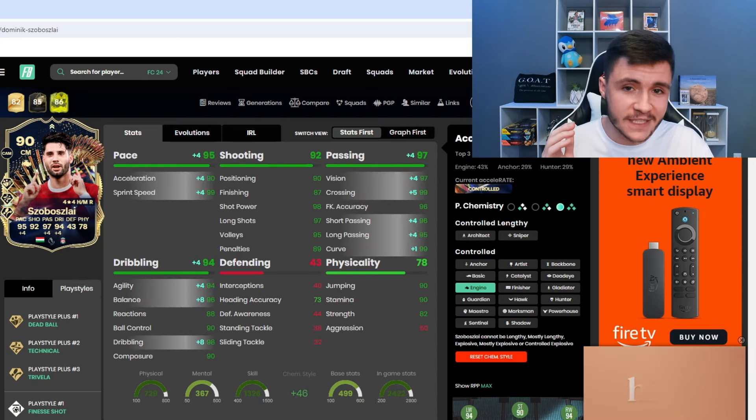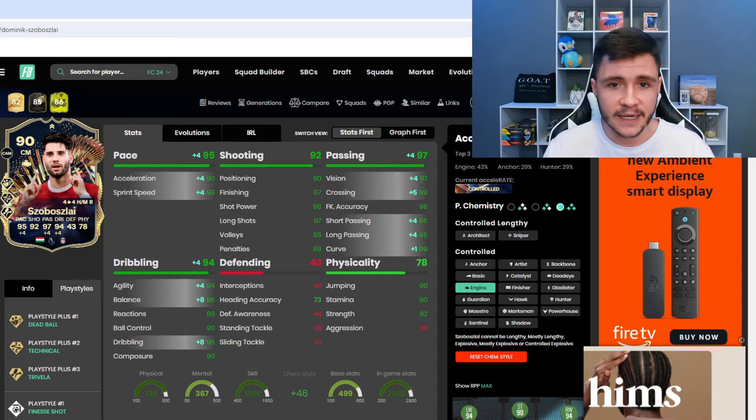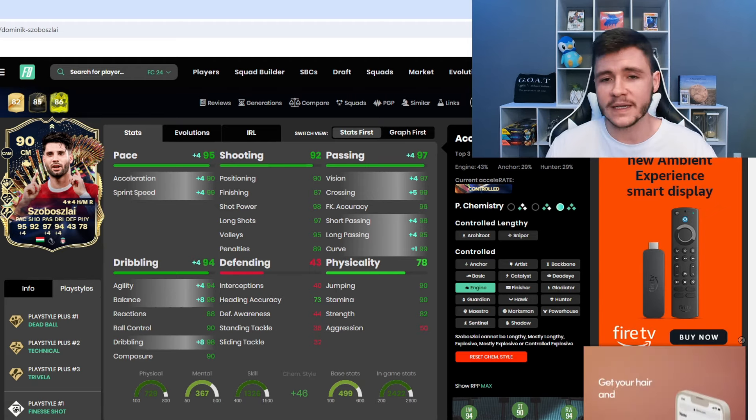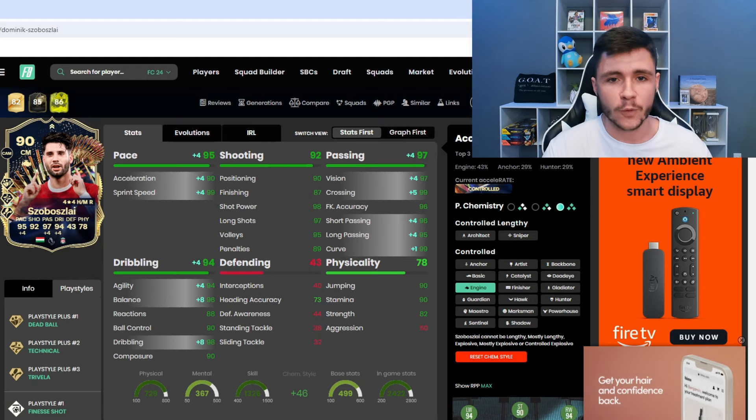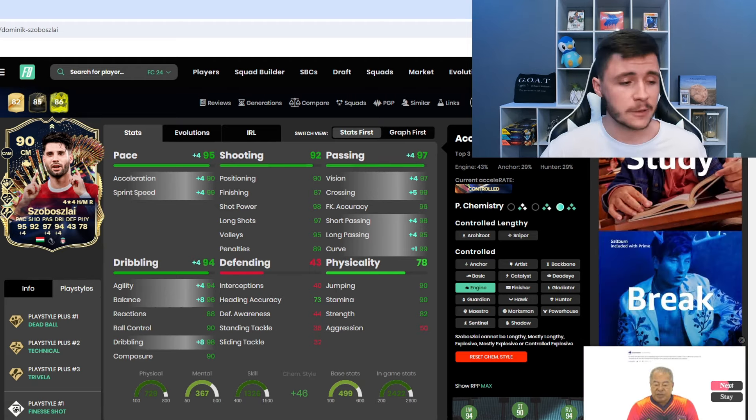With the engine, he is going to have the controlled acceleration type. He's going to have 95 pace with 90 acceleration and 99 sprint speed. We're going to take the passing to a whole nother level — he's going to have 97 passing overall. And most importantly, we're also going to give him 94 dribbling. He's going to have 94 agility, 96 balance, and 98 dribbling as that subcategory, so he should be a lot more quick and swift on the ball.